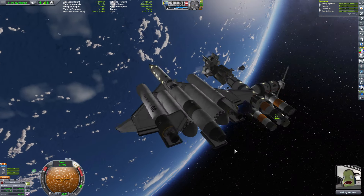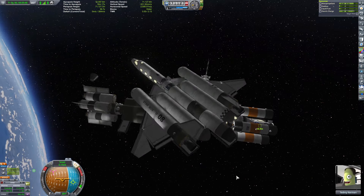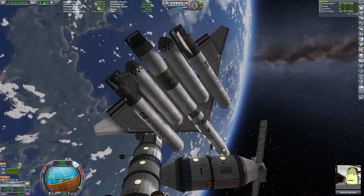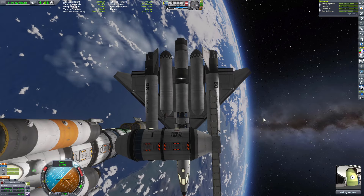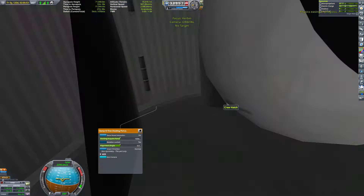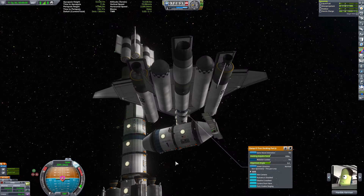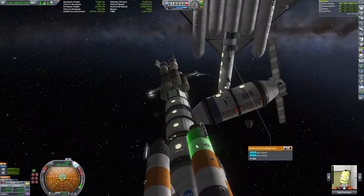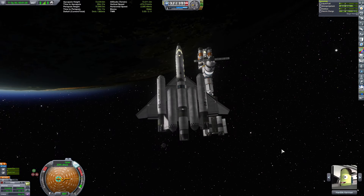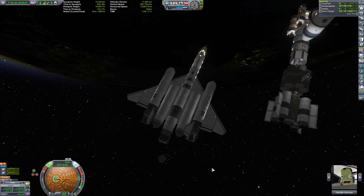I just manually flew the SSTO up there, which wasn't all that easy. The SSTOs I make are meant to lock onto prograde and naturally do a gravity turn — they're not really meant for manual flight. But it worked — got it up there successfully, didn't break anything. Joined up with the group, docked, loaded everybody up. Last leg of the journey, they all took pictures and souvenirs. Then I decoupled, which was a little awkward — it's because the docking ports are so close together that when they disconnect they bump each other off. That's going to be corrected as soon as we get some more tech. I could just put the docking port on top, but it would look ugly.